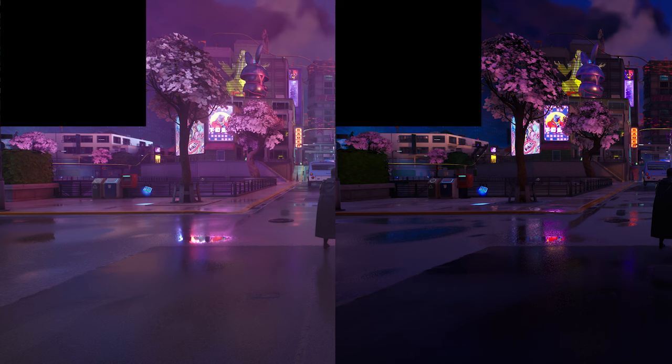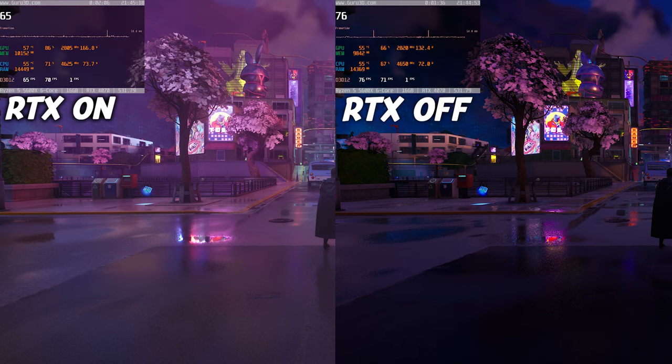The first game is Fortnite, which has a pretty good implementation of ray tracing — you can usually tell as soon as it's on. Ray tracing was turned off on the right side and turned on on the left side. It is pretty easy to tell when it's on in Fortnite, and ray tracing does look better here, although it's kind of weird that a battle royale game has ray tracing support since games like those don't usually prioritize graphics.